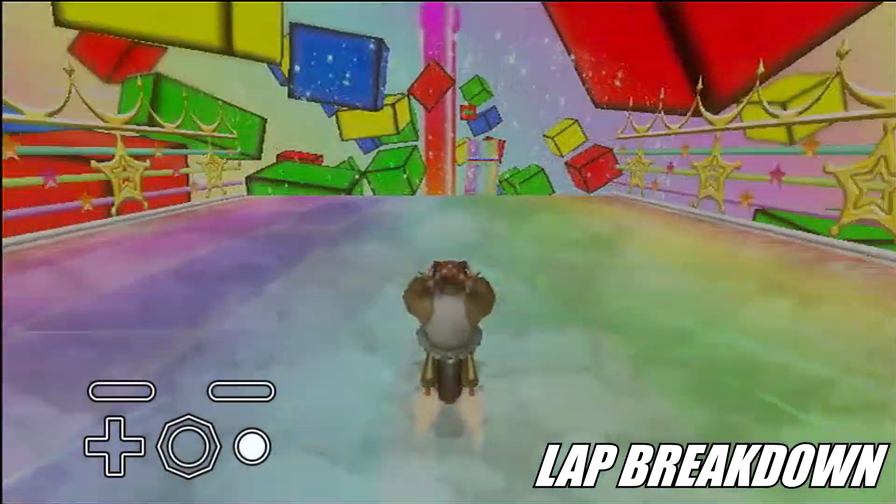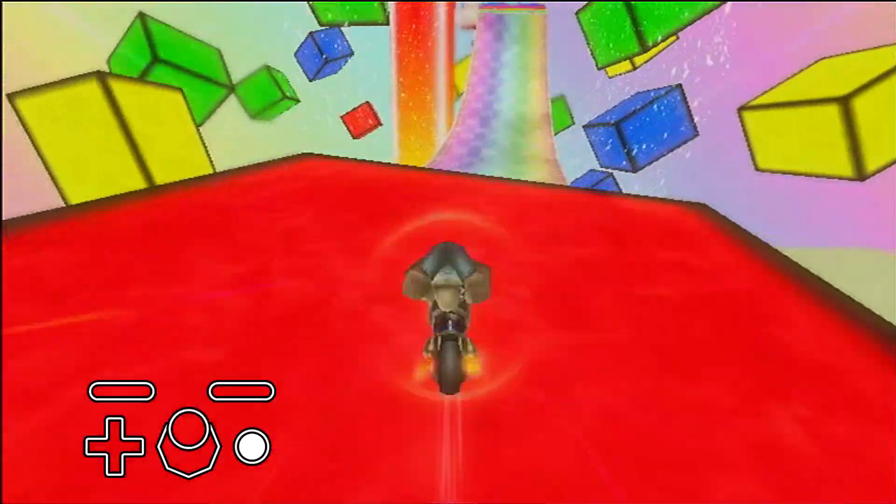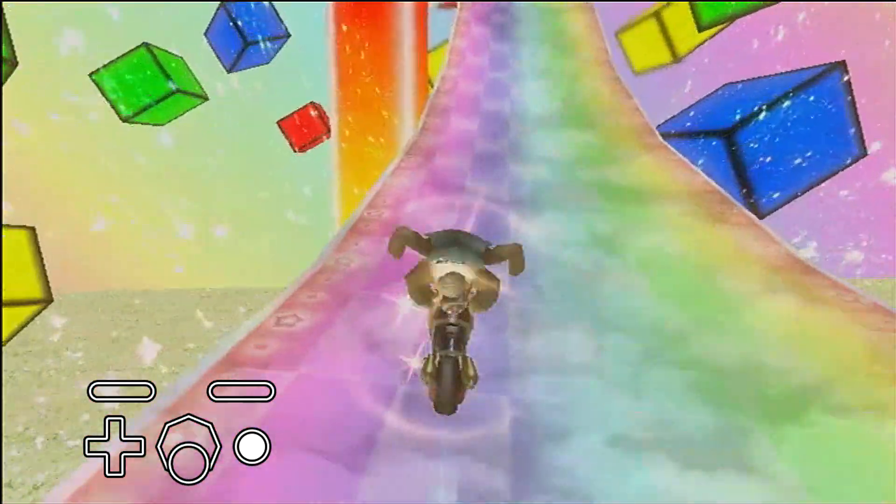Start by doing a wheelie down the slope and chaining your wheelie at the first boost panel. Trick off the ramp and nosedive, then trick off the red block and tail dive.